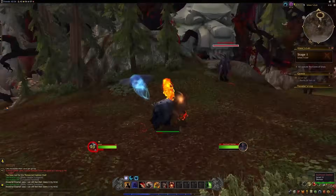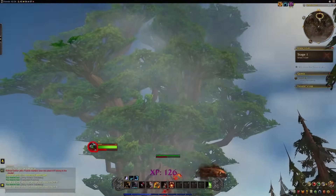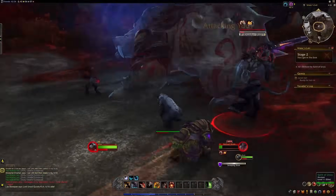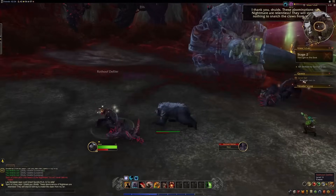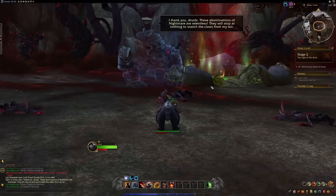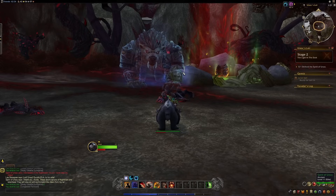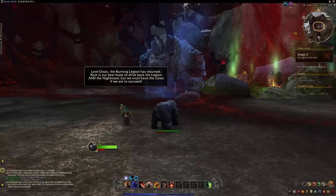A brave druid adventurer seeking the Claws of Ursoc for the battle against the Burning Legion encountered a challenge. Satyrs, servants of the Emerald Nightmare, sought to claim Ursoc's domain within the dream for themselves, tainting it in the relentless pursuit of the coveted claws. With the blessing of Ursoc, the adventurer embarked on a quest to obtain the claws. Together with Ursoc, they fought off the Nightmare's minions only to fall into a cunning trap orchestrated by Xavius. Despite Ursoc's confident proclamation that Xavius couldn't face a god, the Nightmare Lord — shaped by the powers of the Old Gods — captured Ursoc nonetheless.